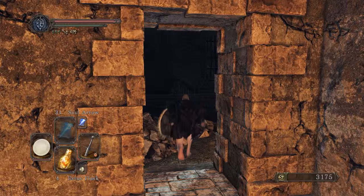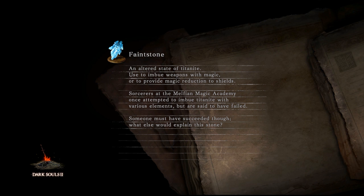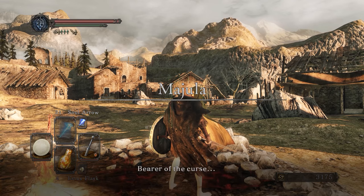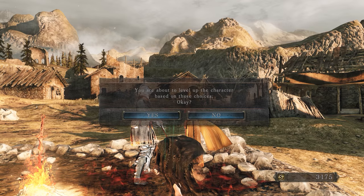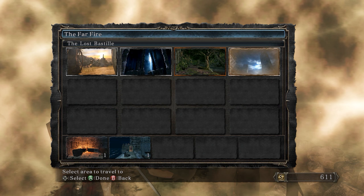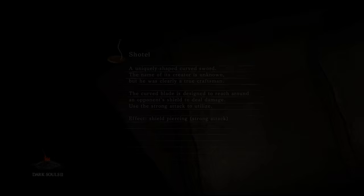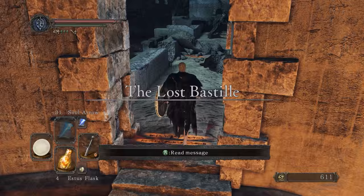Let's make our way back to Majula first and spend our souls. We could have bought titanite shards but let's see if we can find some by ourselves. Let's level up - we're on an intelligence build so we gotta get that INT up. We also want to get our strength and agility up. Now we can warp to the Tower Apart because we want to take care of the Pursuer once more - revenge of the revenging! The pursuer strikes again - that's the best title for a movie ever.